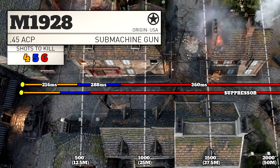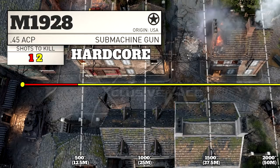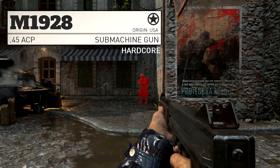With a suppressor, all of our ranges get reduced by 30%. With advanced rifling, our 4 shot kill range remains unchanged, but our 5 shot kill range is increased by 25%. As for hardcore, as you can see it doesn't have the greatest 1 shot kill potential — unless you're right up close and personal, it's going to be a 2 shot kill.